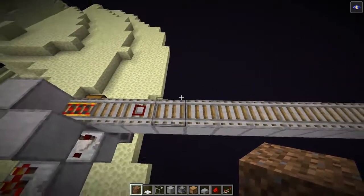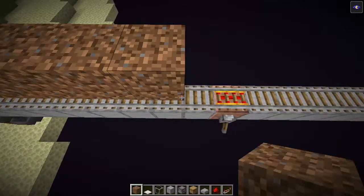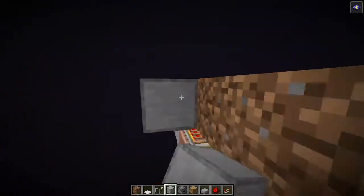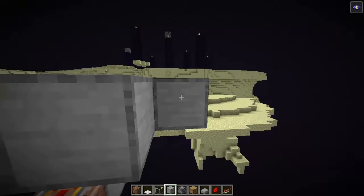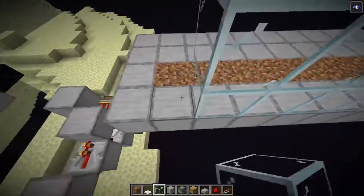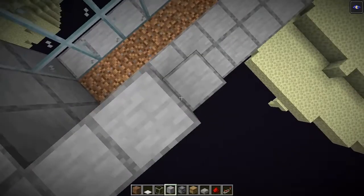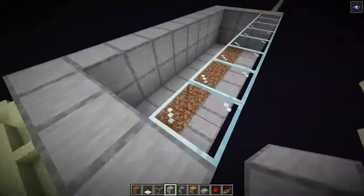Now let's build one module. On top of the eight normal rails place dirt, grass, or anything you can place a flower on top of. Around the dirt blocks place normal blocks, one more layer of blocks behind, and on the front part I like to use glass so I can see the bees working, but you can use normal blocks. Build up the walls around this, leaving the dirt block and one line of blocks inside.